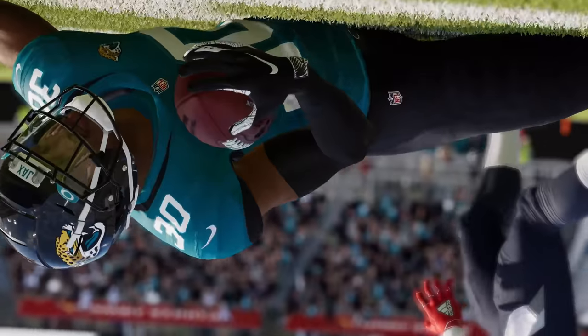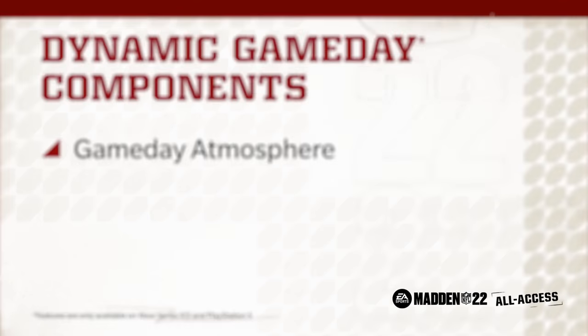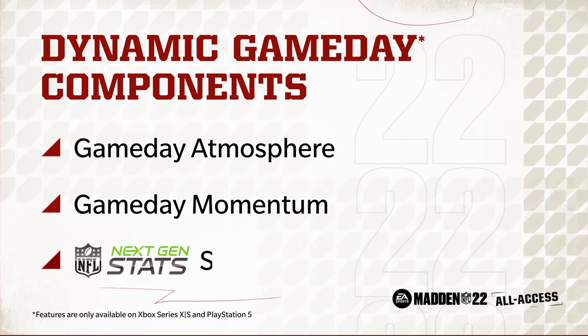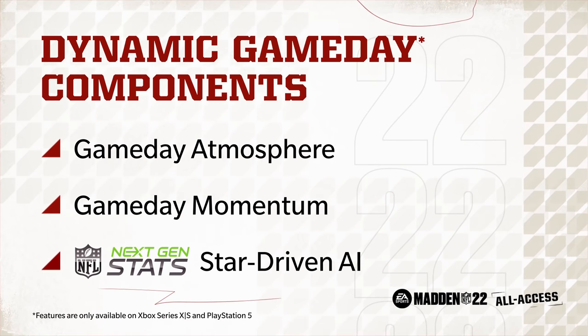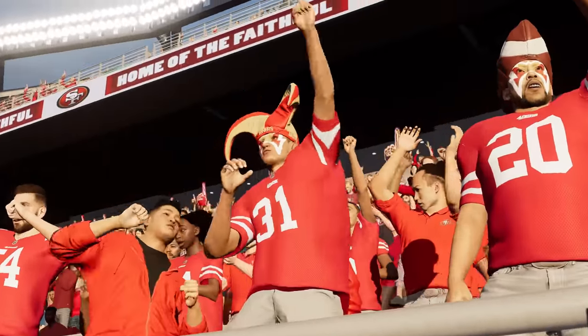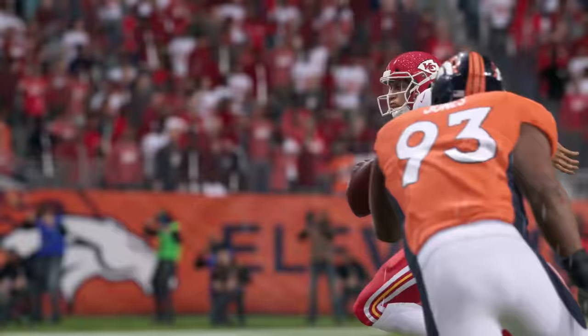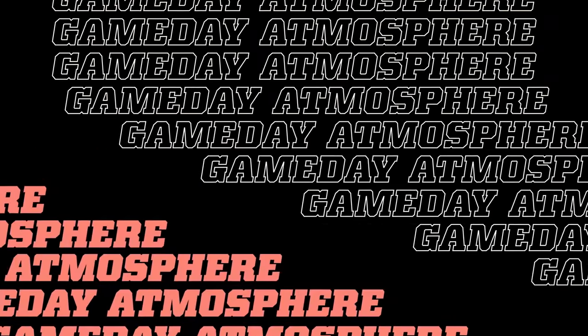Dynamic Game Day is a next-gen feature that delivers on the raw energy and emotion of NFL game days through three core components: Game Day Atmosphere, Game Day Momentum, and Next-Gen Stats Star-Driven AI. Dynamic Game Day deepens the gameplay experience through new levels of strategy, unique storytelling, and immersive stadium atmospheres. It also makes every snap and every game feel like a new challenge and impacts gameplay across every mode.